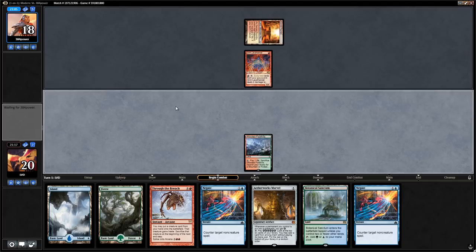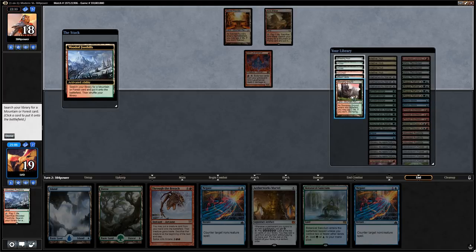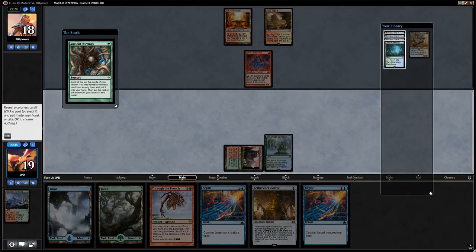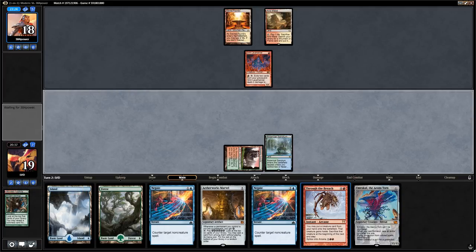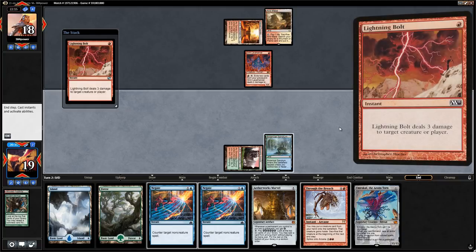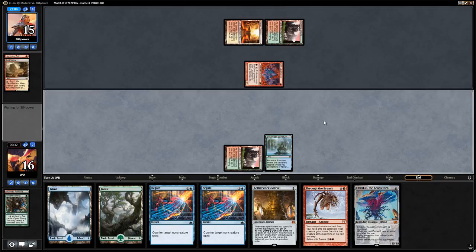Game 2: opponent has a Grim Lavamancer turn one. We fetch a Stomping Ground. We find Ancient Stirrings and cast it — we find lots of Emrakuls and a Misty Rainforest. We take the Emrakul to go with the Through the Breach, though that means Emrakuls are on the bottom so we're unlikely to find them with a Marvel spin. We're pretty much on the Through the Breach plan this game since we're missing energy sources for the Marvel. Opponent fetches green, so they could have Destructive Revelry.